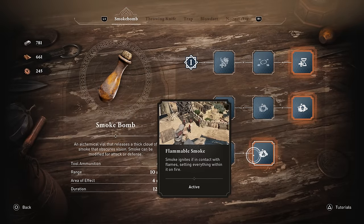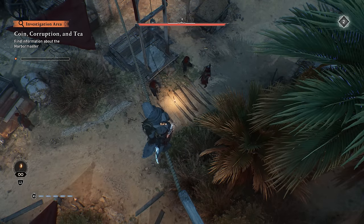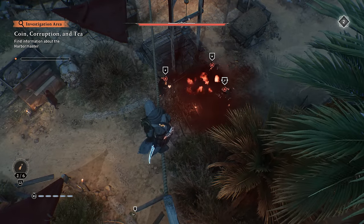The smoke bomb has an upgrade you can get that will ignite it when thrown towards a fire source. If none are within proximity of your targets, just use your torch ahead of time to prime it for detonation when it lands.